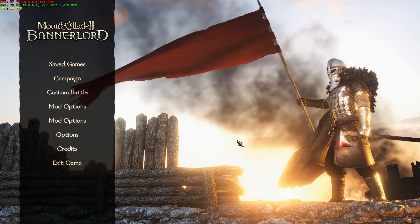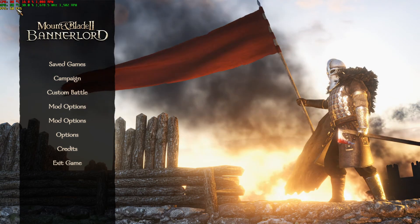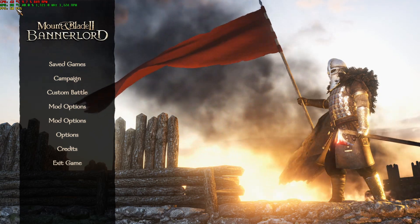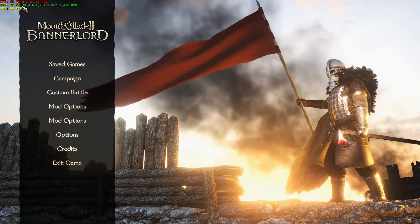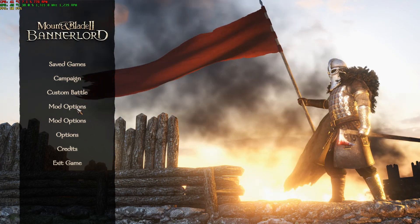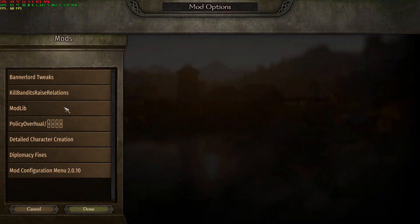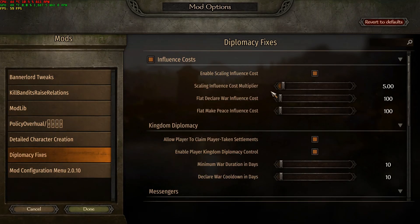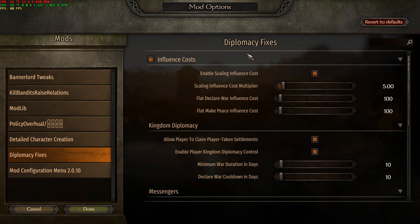When you are in-game and you want to have an overlay like I have here in the left upper corner, use the second mod launcher — the Banner Lord launcher — because with the Fixed Mod Launcher my overlay won't work. That's the reason I'm using both. If you want to change mod options, you normally just have one mod options button here — click it and you can change whatever you want, like scaling influence or the cost multiplier for Diplomacy Fixes.